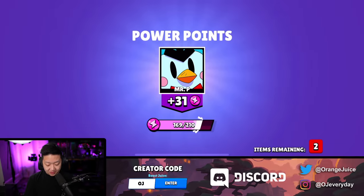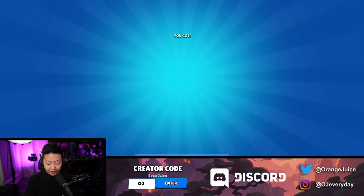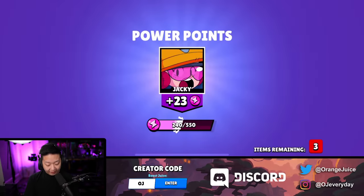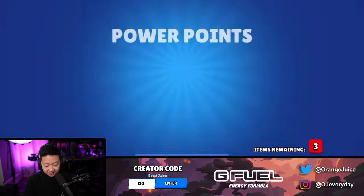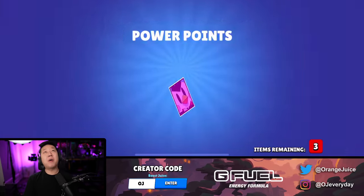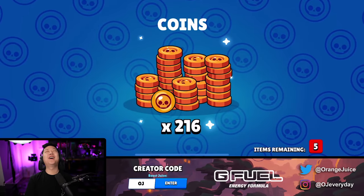Six more boxes or seven more boxes. Nothing there. Three out of eight. Four out of eight - nothing. Fifth box. Six boxes - nothing. Seventh box is nothing. This is the last box and there's only five.